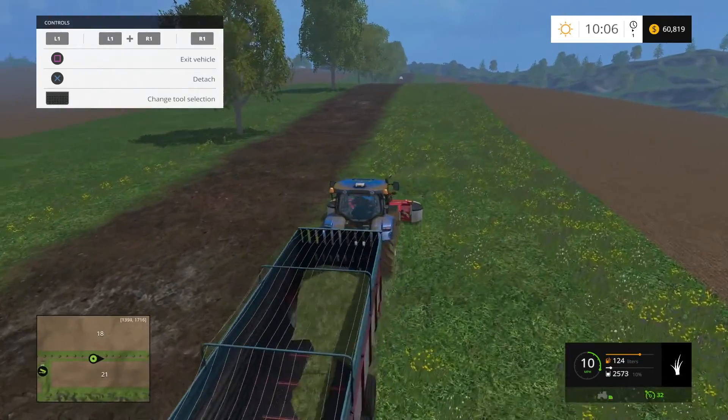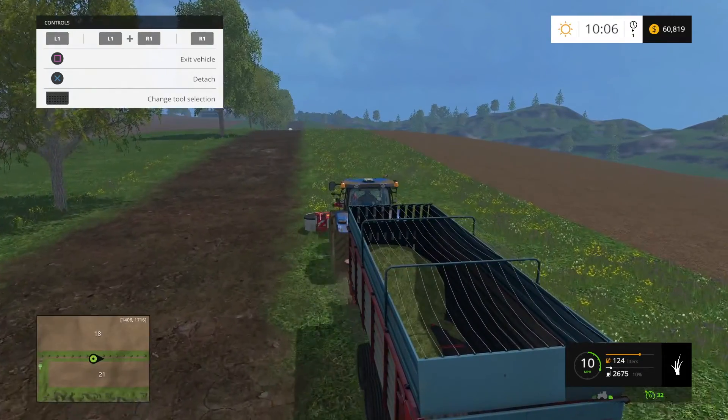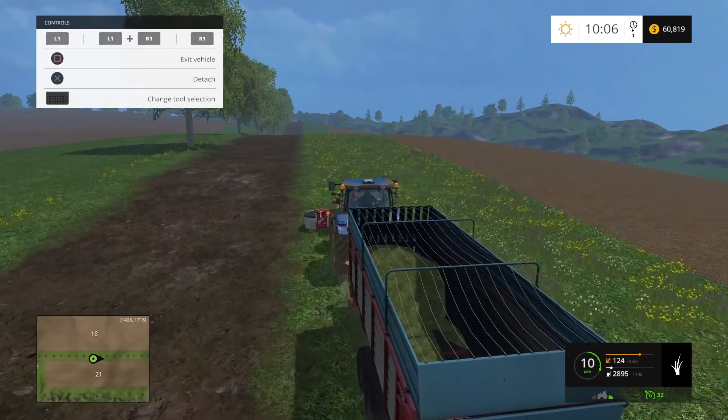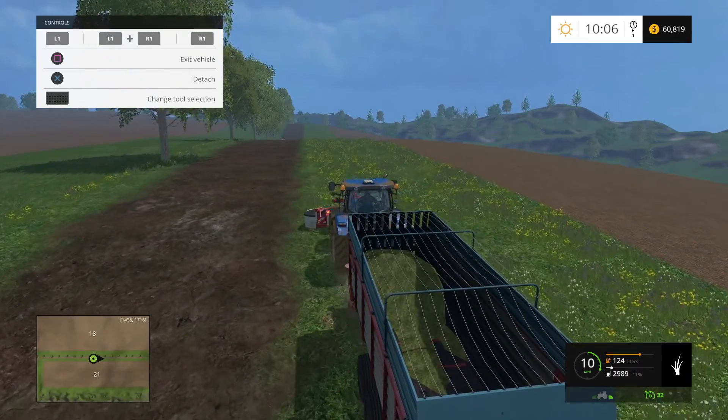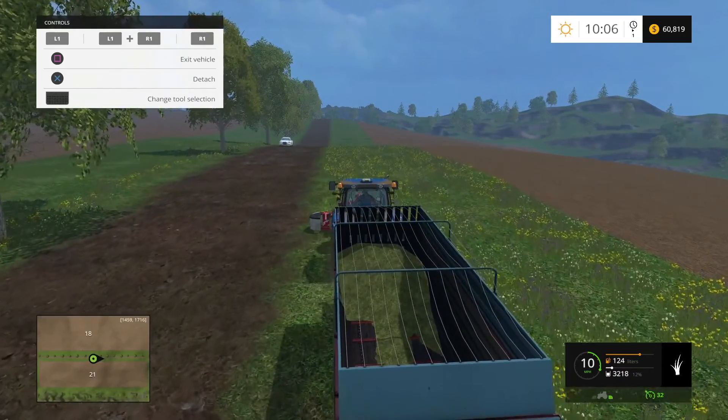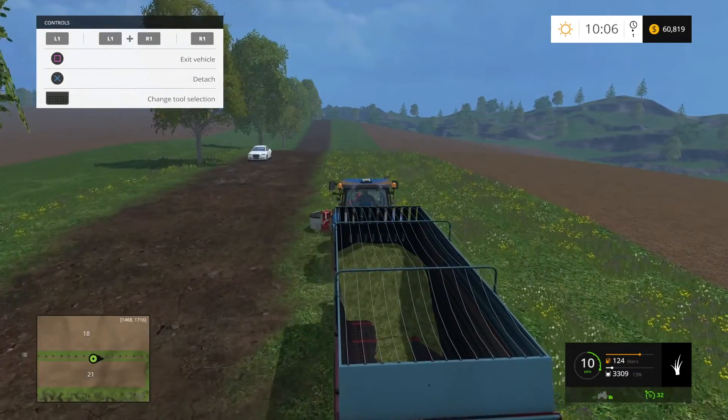Notice I've got the help window open up at the top left there. That's so I can see what my fill level is on the bunkers once I go over there, and tell what my compaction is.